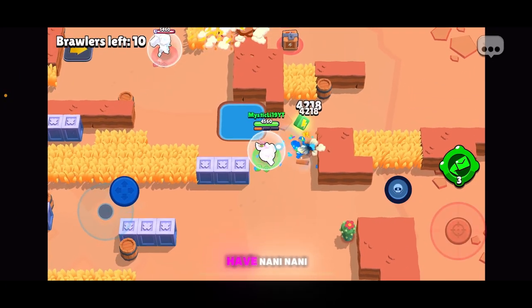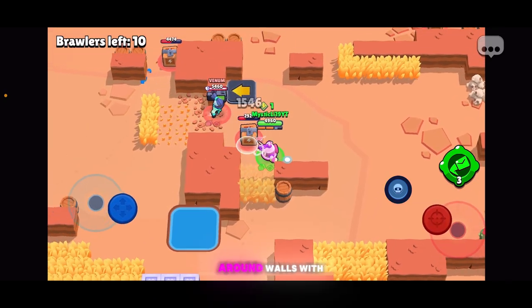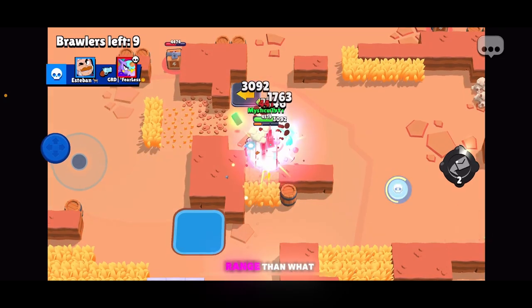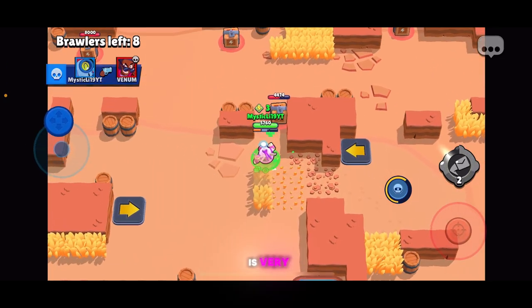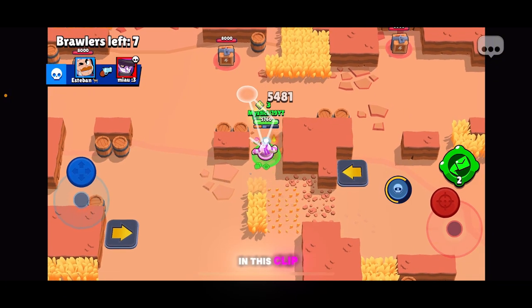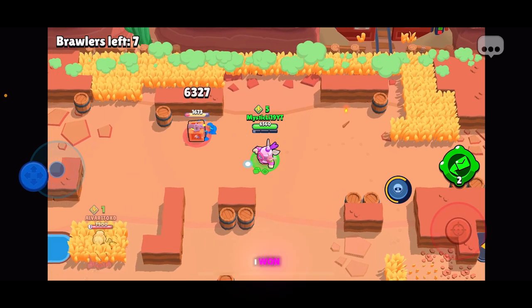Next up, we have Nani. Nani has a very, very unique attack, and that's why she's so high on this list. You can shoot around walls with Nani and get extra range beyond what the range meter says, and her gadget Return to Sender is very, very key to playing her. Later in this clip, you will see that I absolutely shredded a Bull that I should have lost to, but since I had this gadget, I won.